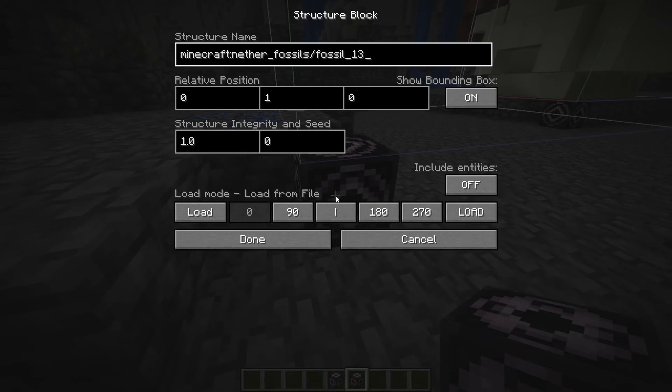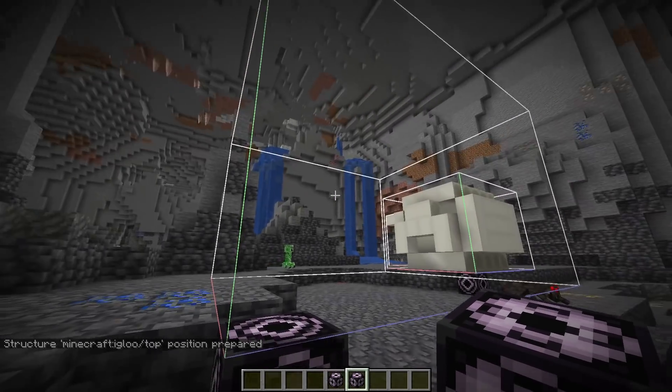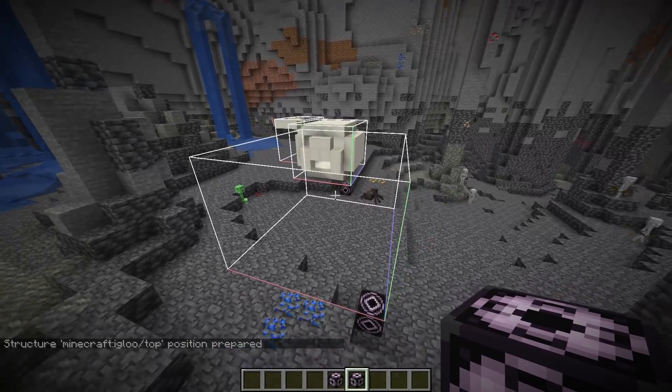We don't have time — there are so many structures, we need to move on. Next we're going to do the igloo. I feel like we should do the smallest structures first, then work up to the big ones. Maybe it makes more sense to do it the other way. Either way though, igloo right here.